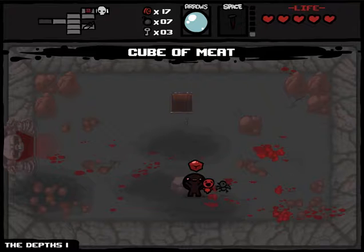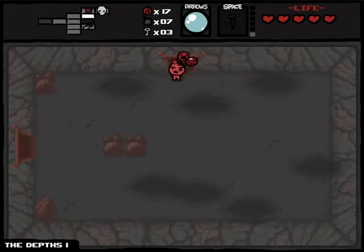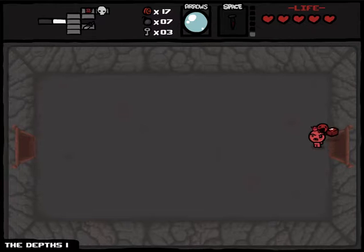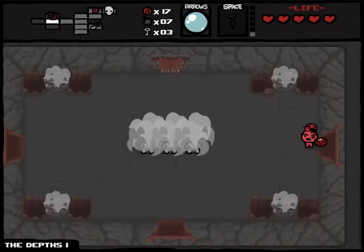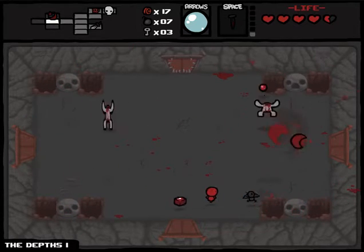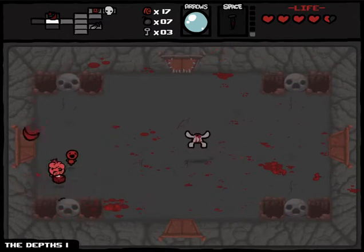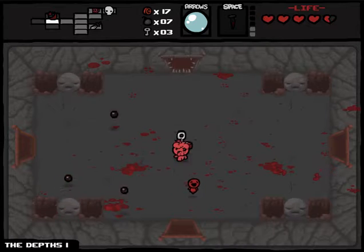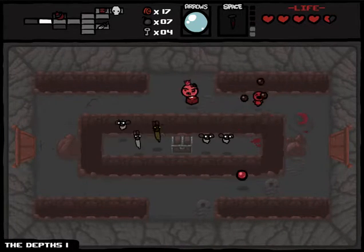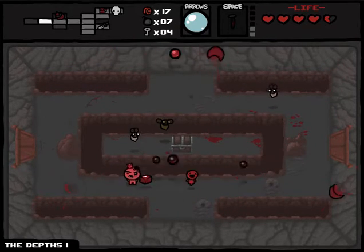I got a Cube Meat! Those bosses are called the Harbringers — the four horsemen bosses. The four are War, Death, Pestilence, and the fourth one — I always struggle to remember the last name. We'll just call him the fourth one even though he's technically the first.